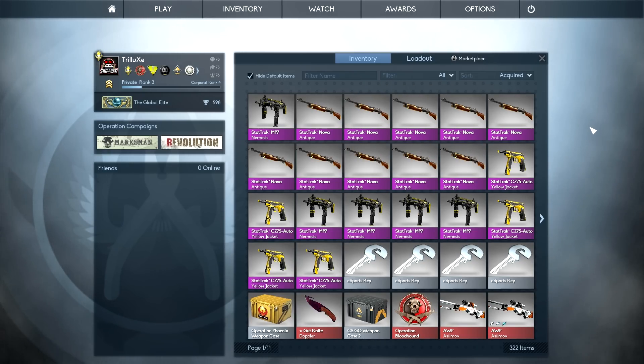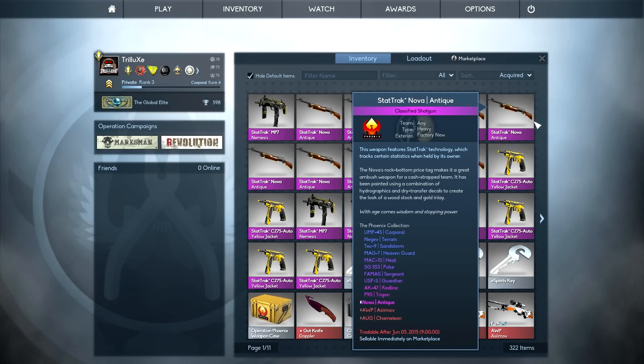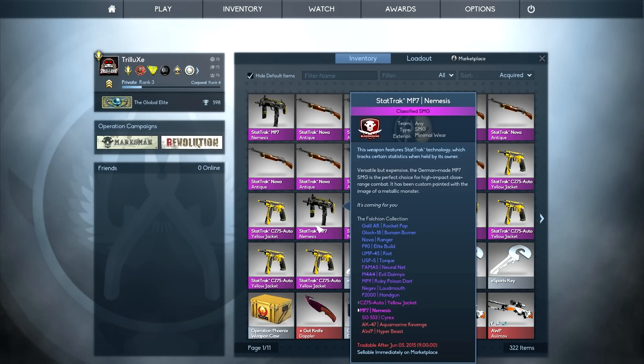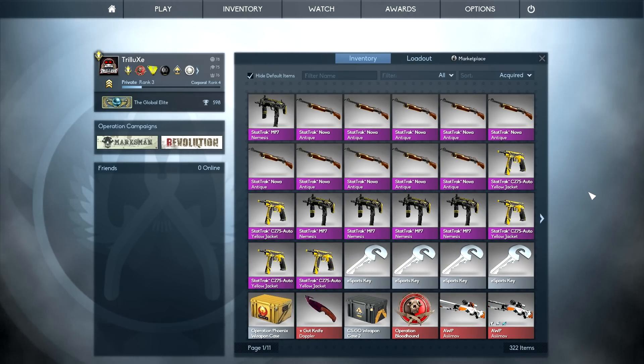I've got 10 skins from the Phoenix Collection, 10 StatTrack Nova Antiques which could give me the StatTrack AWP Asimov or the StatTrack AWP Chameleon, and then 10 skins from the Falchion Collection — 5 StatTrack CZ Auto Yellow Jackets, 5 Yellow Jackets, and 5 MP7 Nemesis.